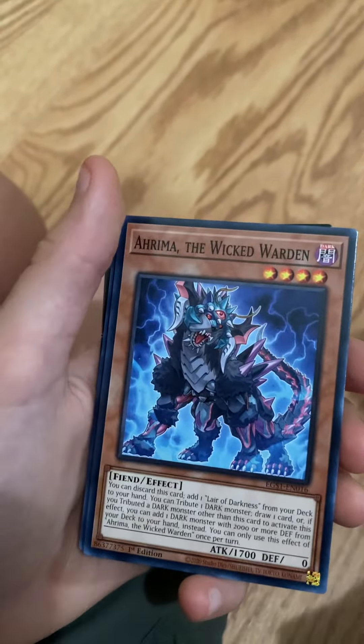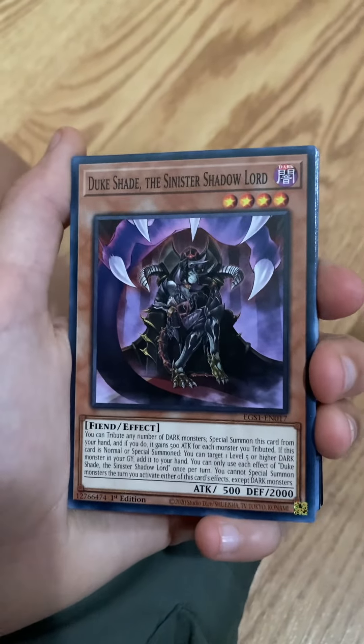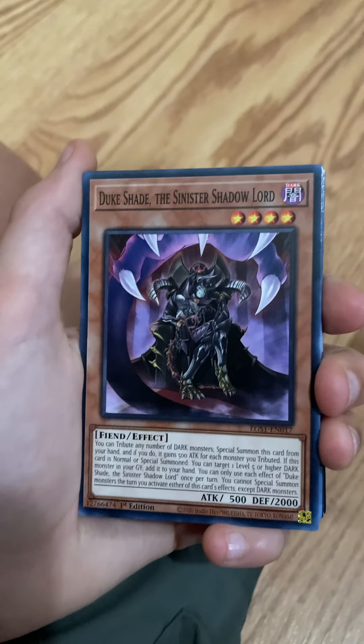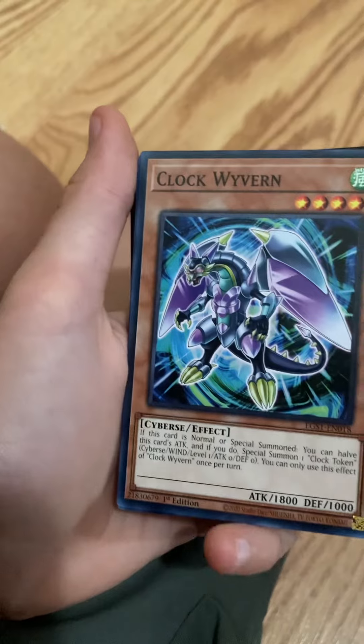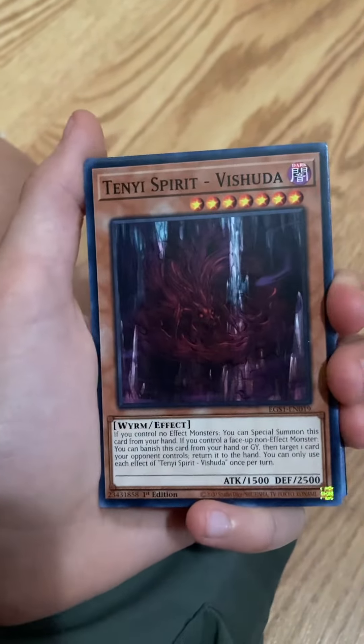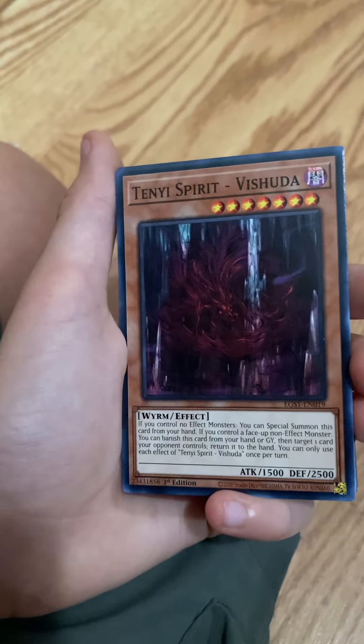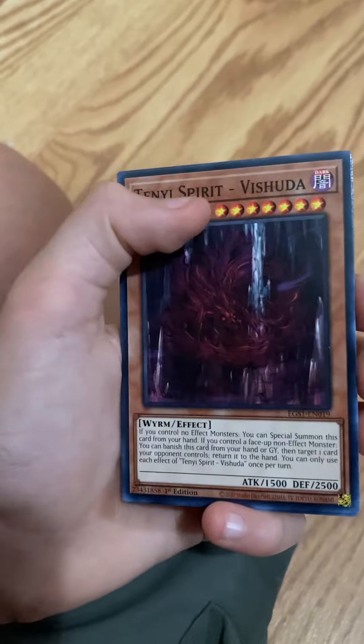And another one — how many? Duke Shade the Sinister Shadow Lord — that's pretty sweet. Clock Wyvern. Nice. Tenny Spirit. Vishada. Wow.